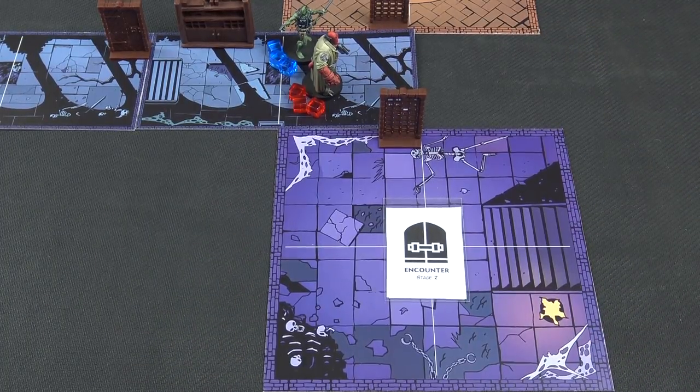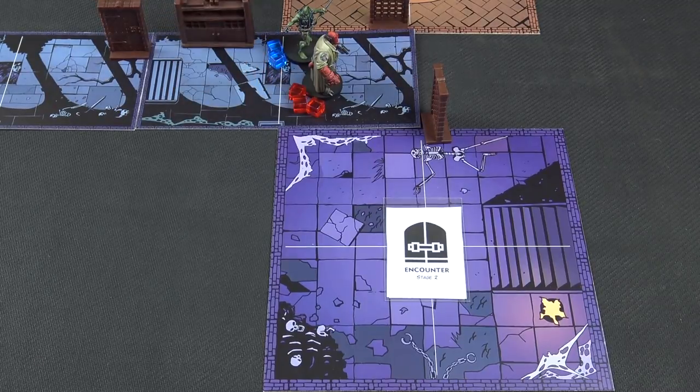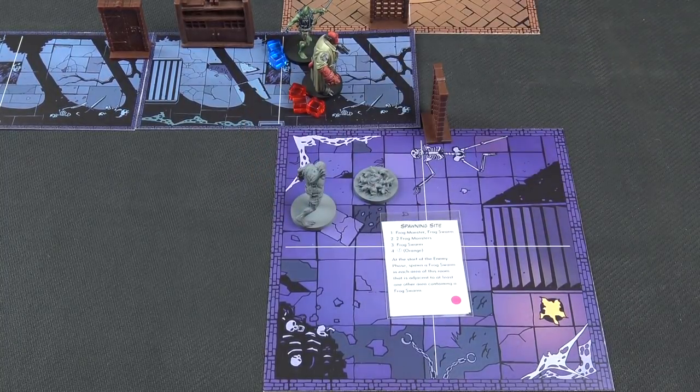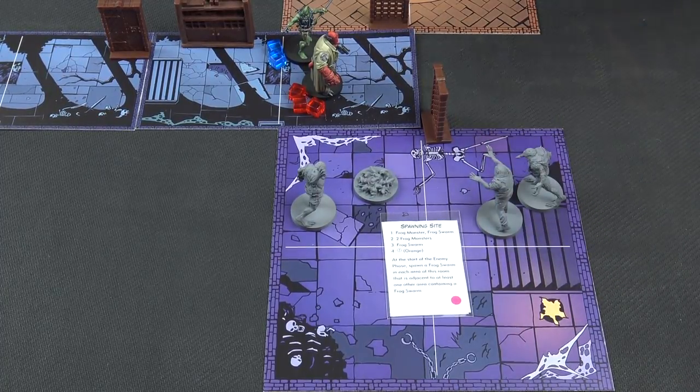Turn five - we've refreshed, got our markers back. We've decided to ignore this potions cabinet. I think Abe should lead the way opening the door - we've got no enemy phase. Hellboy is being hit so I think Abe should go first just in case there are monsters. He is going to open this door. It's a spawning site. On number one we need a frog monster and a frog swarm. On number two we need two frog monsters. We've got a lot of baddies here - a lot of gribblies. This is not looking good.